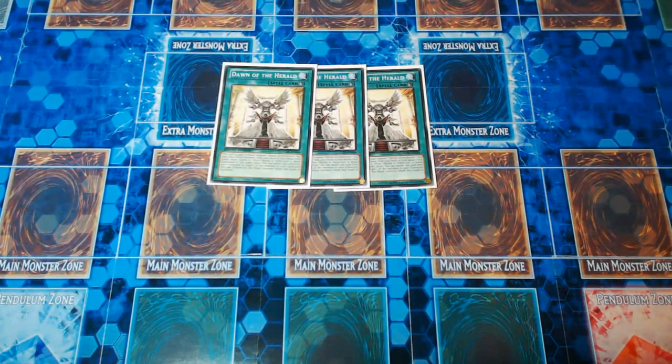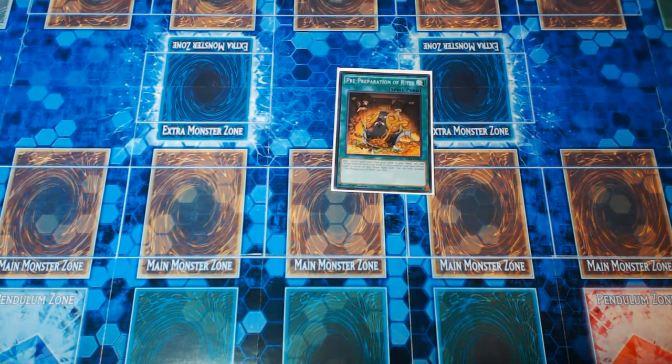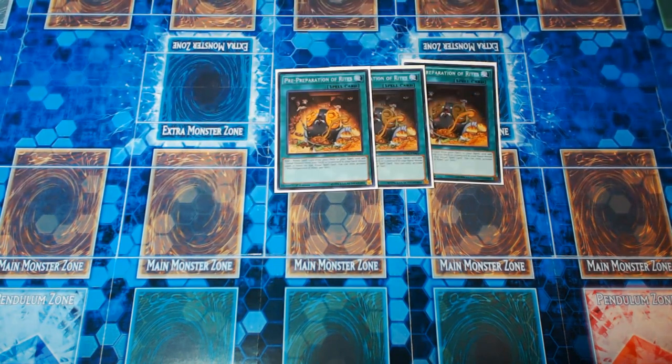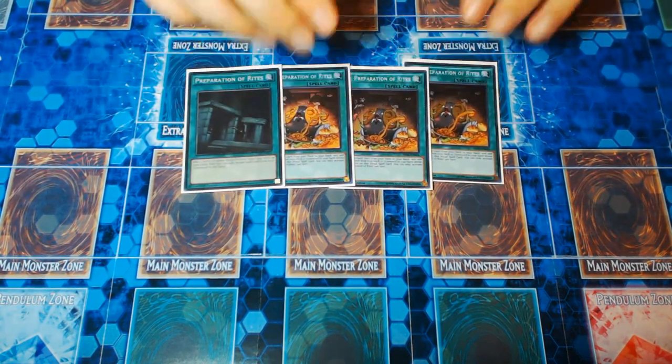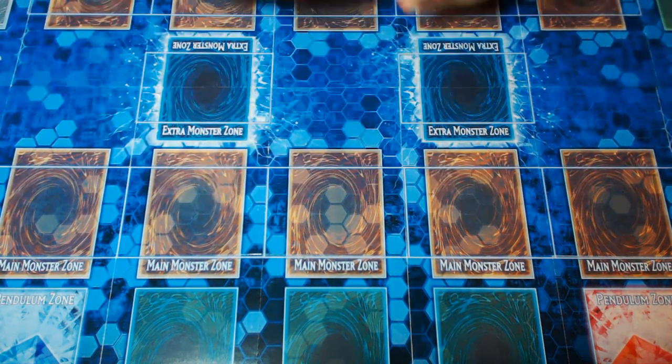The three Ritual Spells for Herald — three Dawn of the Herald. Nothing else to explain there; you want to resolve at least two of them in a game, so that's why you play three. And speaking of cards you also want to draw, we play four Preparation of Rites: the three Pre-Preparation of Rites and the one Prep. There's no reason I should be explaining these cards — they're good. Specifically Pre-Prep: it's such an amazing starter card and it's not even funny.